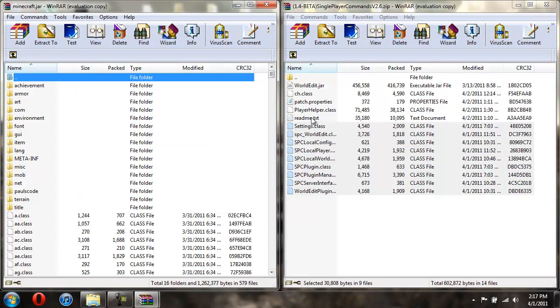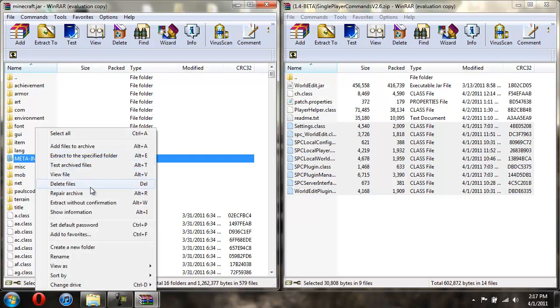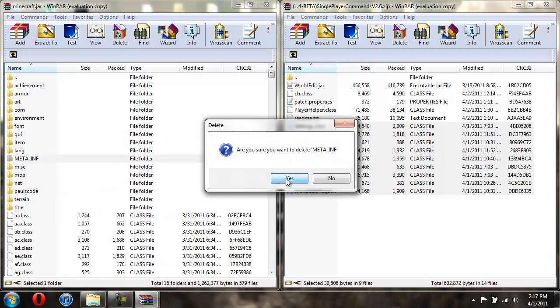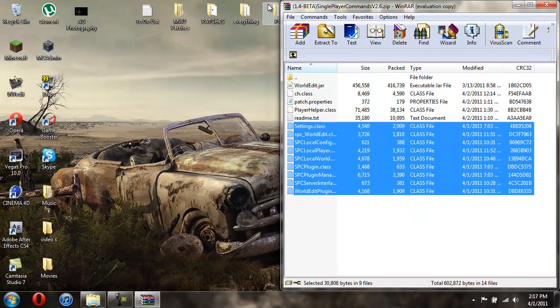You do not want to put the readme text, the patch properties, or the WorldEdit jar into this area. Now you're going to need to delete the folder called MetaInf — just click on it, right-click, delete files, hit yes. That's gone now. That folder will stop the mod from working if you don't delete it. So now we can close this.